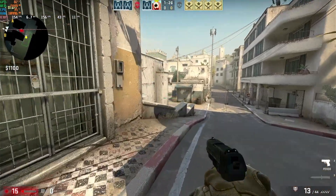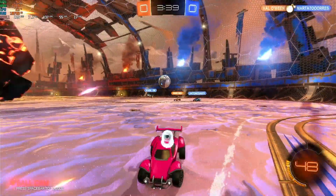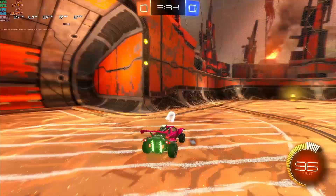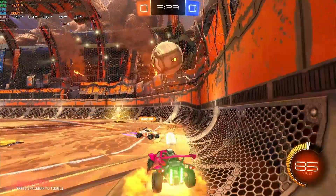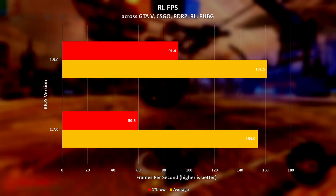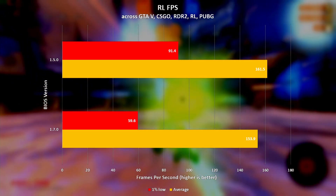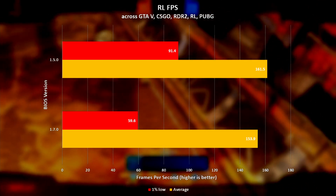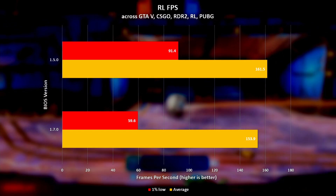The final nail in the coffin as far as gaming is concerned for 1.7.0 is Rocket League. During this test Rocket League actually saw the least loss on the average FPS but the highest loss on the 1% low — 4.7% and 34.8% respectively. That is to say the average frame rate dropped from 161.5 FPS with BIOS version 1.5.0 to 153.9 with BIOS version 1.7.0, and the 1% lows dropped from 91.4 to 59.6.